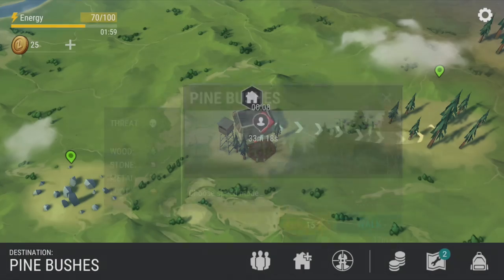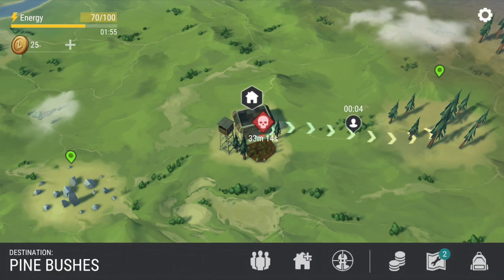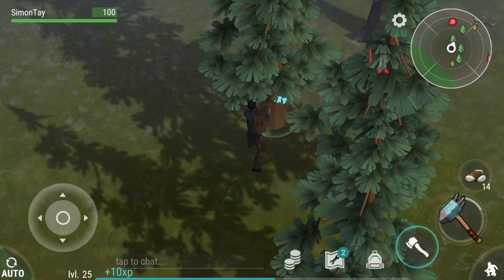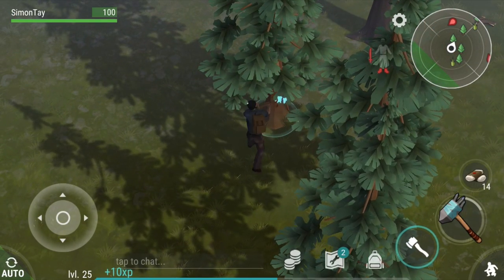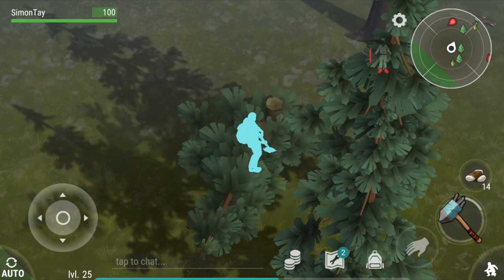Go to the pine bushes nearby, which is about 12 minutes of walk. If you want to use energy, you can use the energy. First thing first is gather some pine logs with the hatchet that you have previously prepared, or you can create the hatchet while you are in the map.